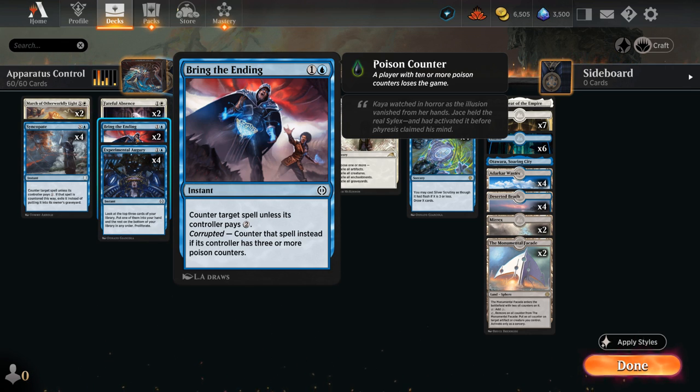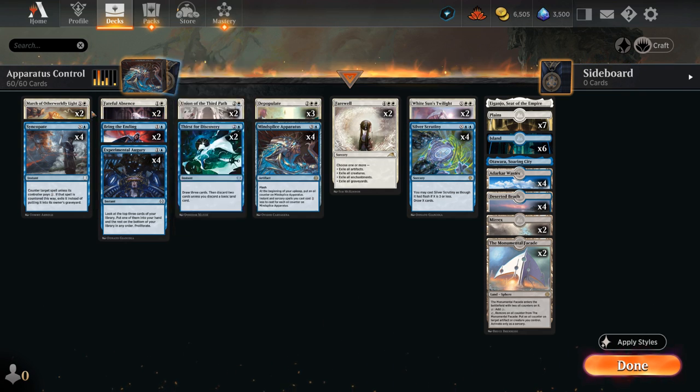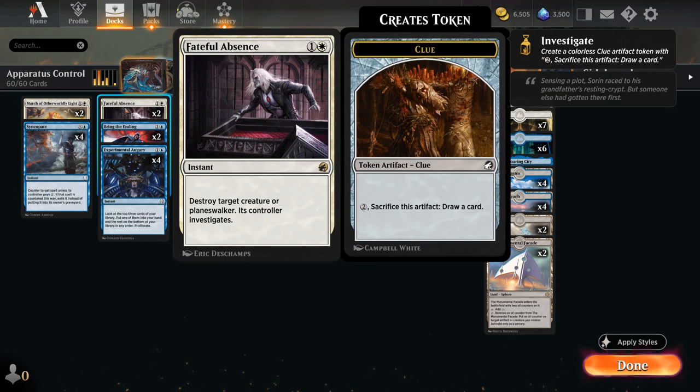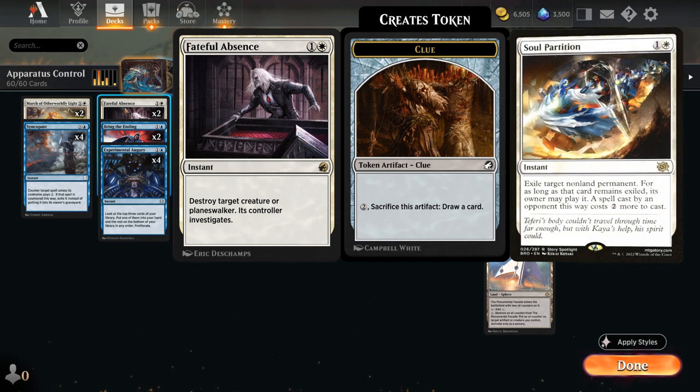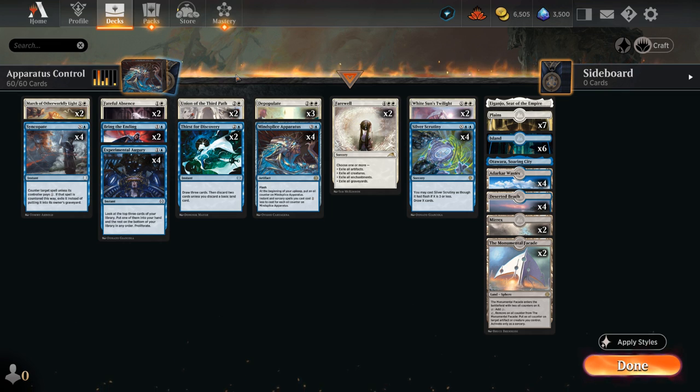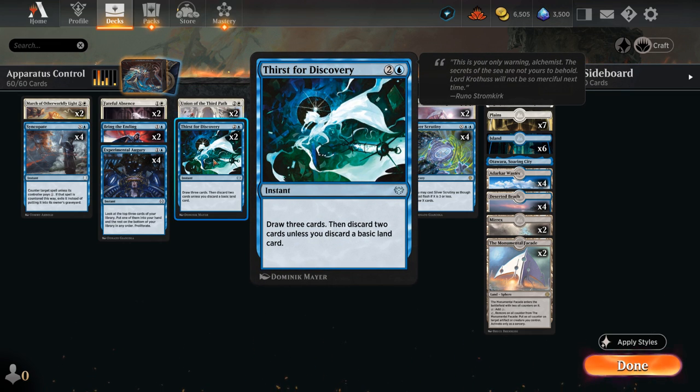We have two copies of Bring the Ending, which counters unless the opponent pays two early on, and becomes a hard counter in the late game if the opponent has three or more poison counters. Two copies of The White March for spot removal that also hits artifacts and enchantments, plus two copies of Fateful Absence as our main answer to resolved planeswalkers. For card draw, Thirst for Discovery draws three cards at instant speed and discards two unless we discard a basic.